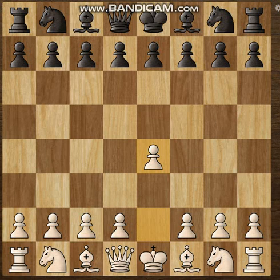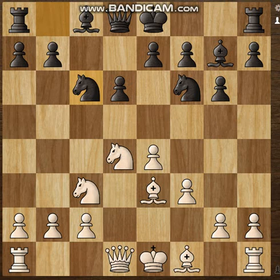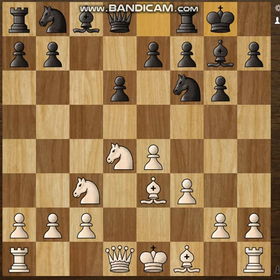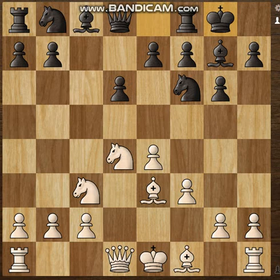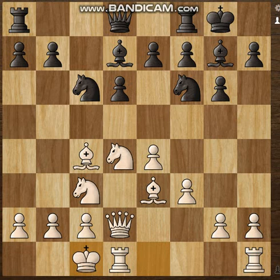Moving into the match: e4, c5 — this is the standard. In the main line after Nf3 we see knight to c6, but the game we are discussing today has, after Nf3, castles, and here queen to d2. The idea is similar — White wants to eliminate Black's dark-squared bishop. Then comes knight to c6, bishop to c4, bishop to d7, and castle long.